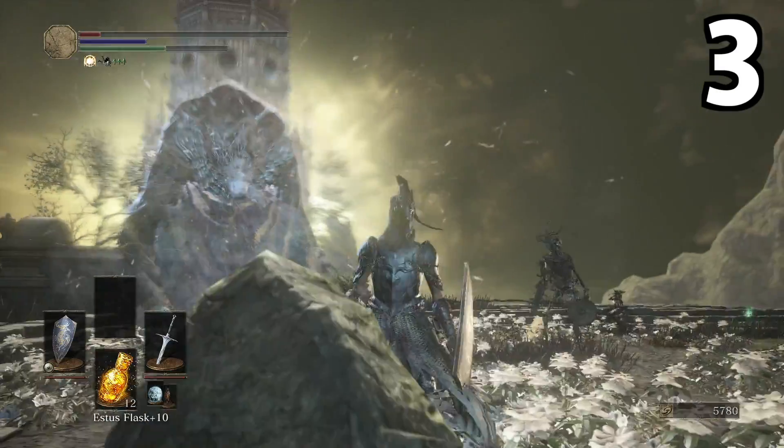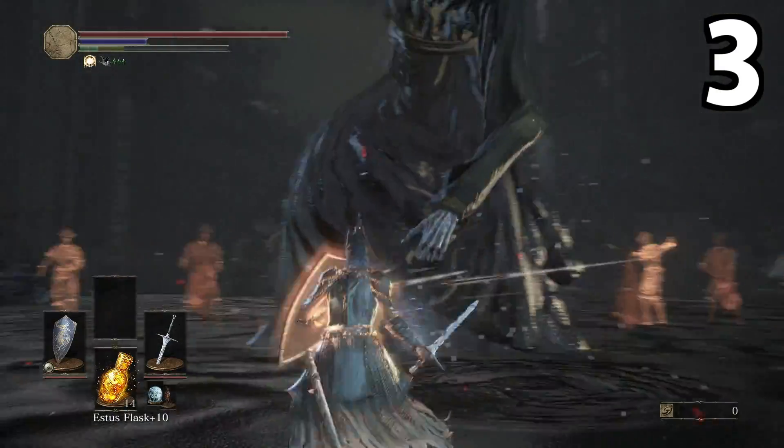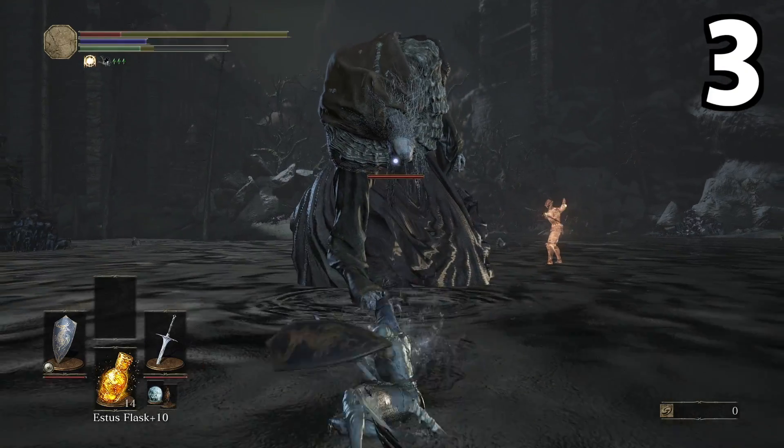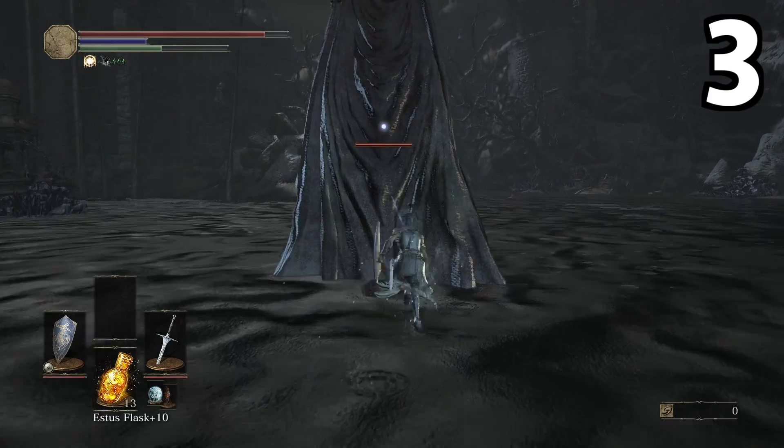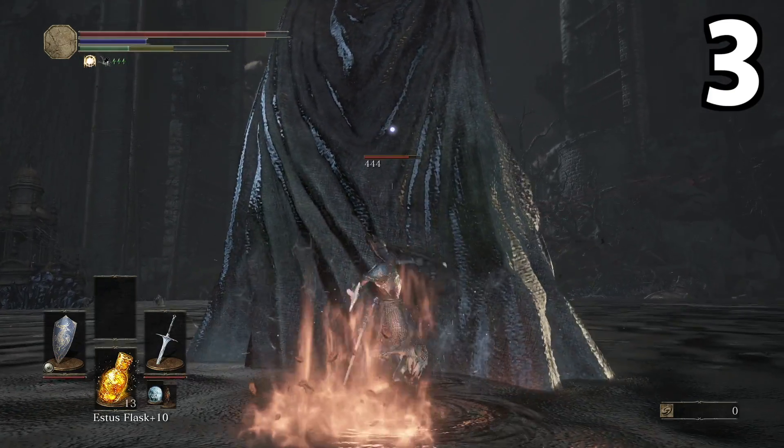When you're under his feet, he can also do some pretty damaging slams and swipes with his hands, so be careful and keep moving. You'll encounter another giant in the swamps a bit later — he'll perform pretty much the same moves, but it's a bit easier as you'll have a lot more space to move around. Just keep rolling and you should be fine.